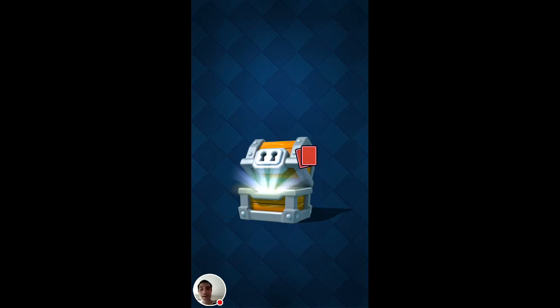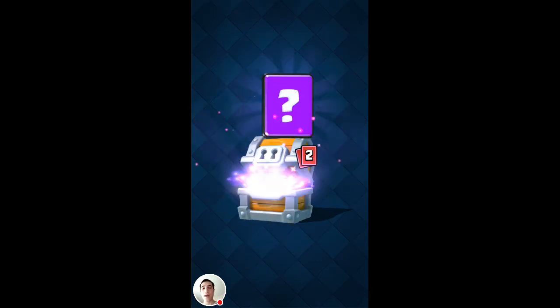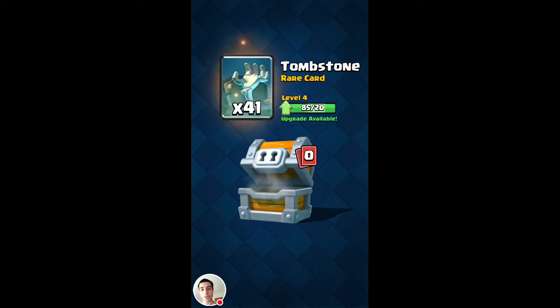Let's get to our second giant chest. We got 56 Knights. Ooh, we got an Epic — 106 Freeze. 105 Barbarians, and a rare: 41 Tombstones.